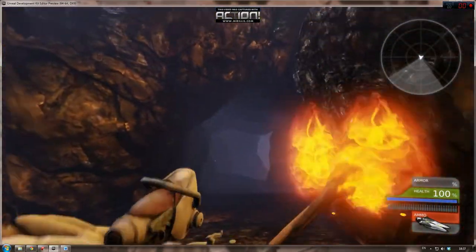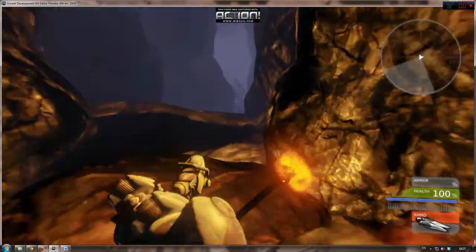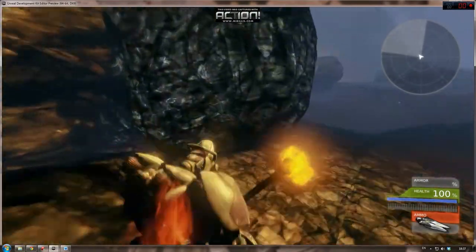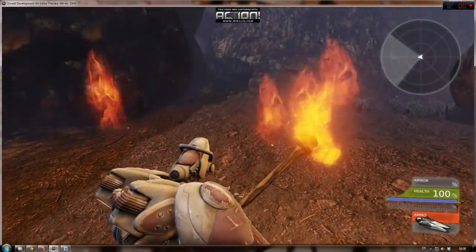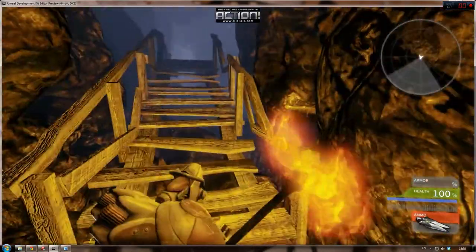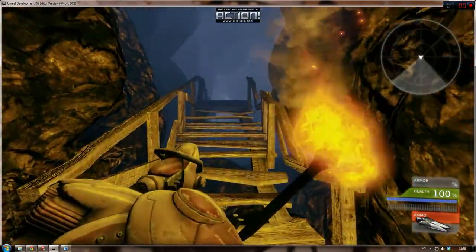Notice how as we enter the cave, the ambient sounds from outside fade out and we start hearing water drips inside the cave. Because the whole game has an unstable feel to it, I've created a rock fall over here which surprises the player.